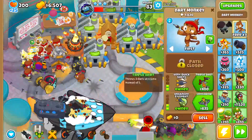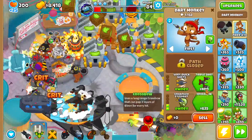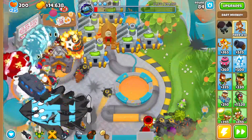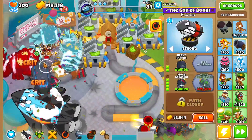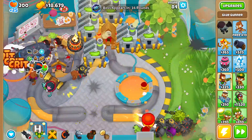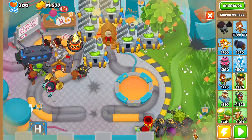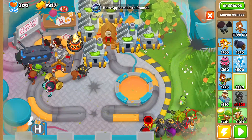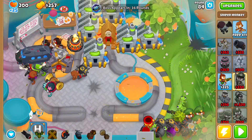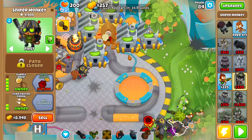Now get every single one of these to triple shot — it will drastically increase the damage output. Make sure this is still set to strong. After that, get a balloon solver, balloon liquefier, and then get this to your balloon solver. After that, get a sniper monkey right here, another one right here, and another one right here. After those, get yet another one right here — so you should have seven total snipers. Get each one of these snipers to a supply drop, and then get this one to your elite sniper.